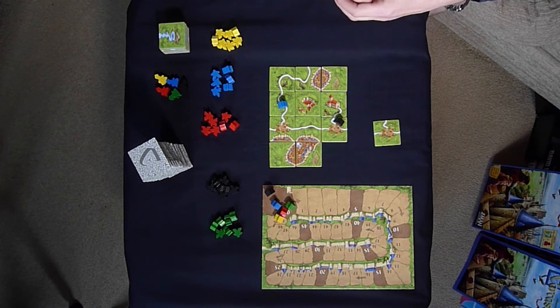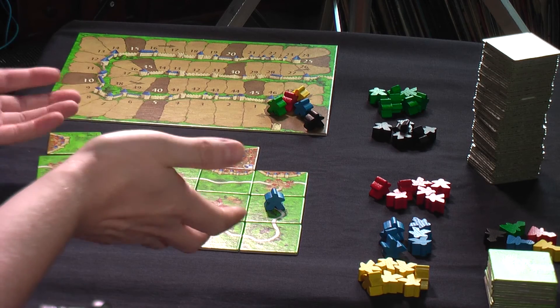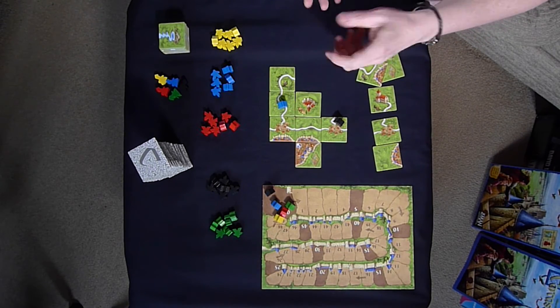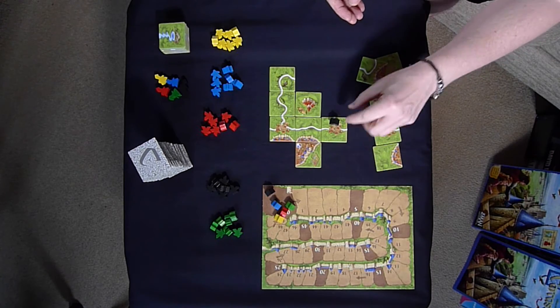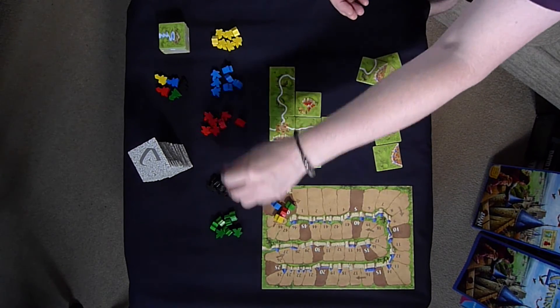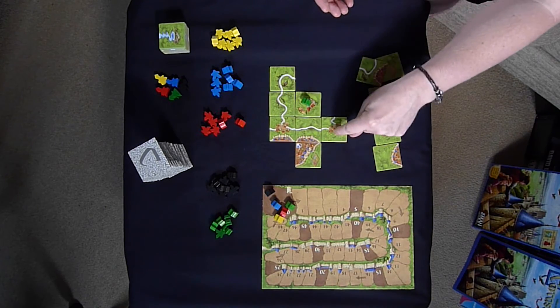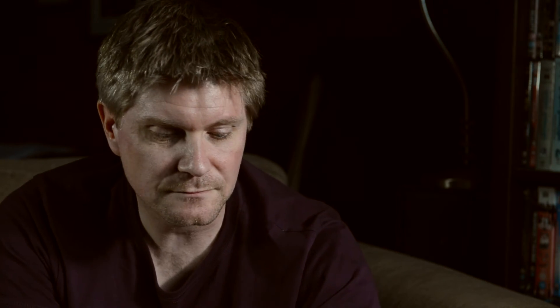The other way that you score is at the end of the game. There are a few things that weren't finished — you do get points for uncompleted features. For example, this road isn't finished but you'd still get one point per tile it covers, so one, two, three points. Blue would get three points, black here would get one point for a shorter road. If green didn't manage to finish the monastery, you'd still get one point per tile, so six points. For cities, you score half points — just one point per tile instead of two.